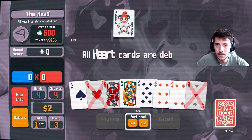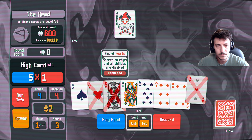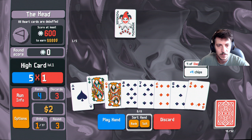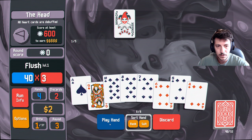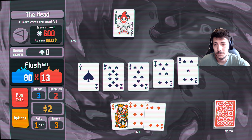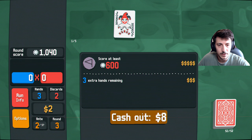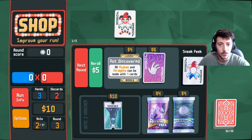All right, we need to get 600 here — all the cards are debuffed. Discard these and see what we get. There we go, lay this hand — get that flush. Times 10, plus 10, plus 10 molt. There we go, that's it! It's five, plus three — very nice. Celestial packs always contain all flushes and straights can be made with four cards — that's so good!